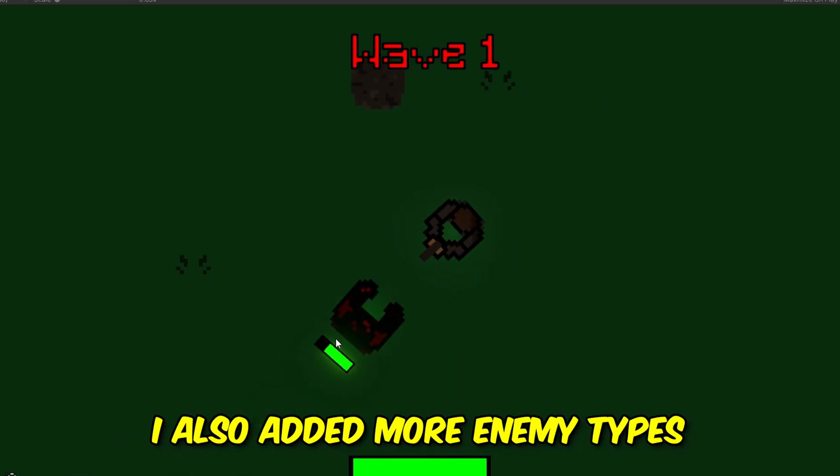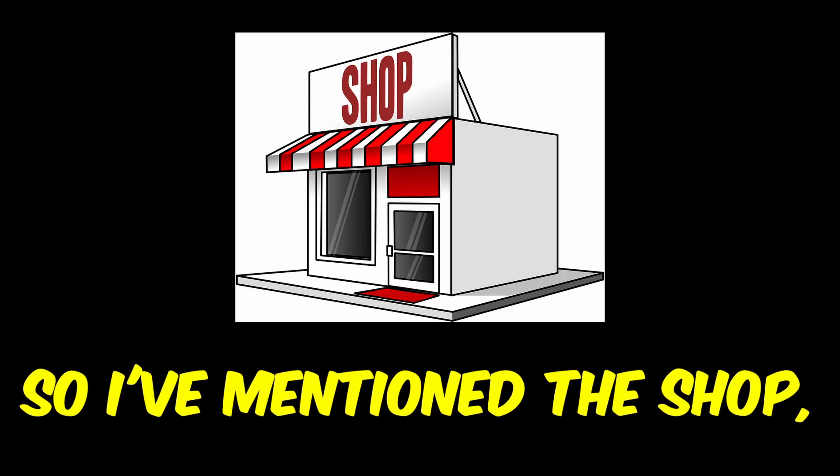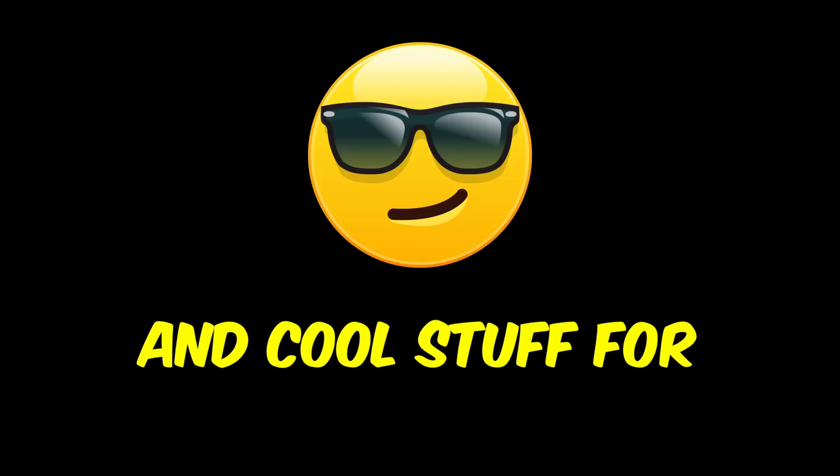I also made some more enemy types, like a fast zombie and a big zombie. These enemy types will spawn in the later waves. I've mentioned the shop, and now it's time to actually make it — it will hold all the guns, upgrades, and cool stuff for the player to buy with their money.